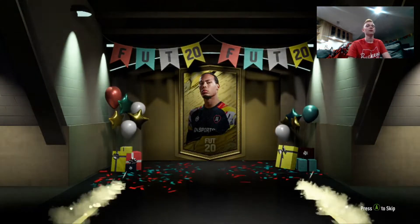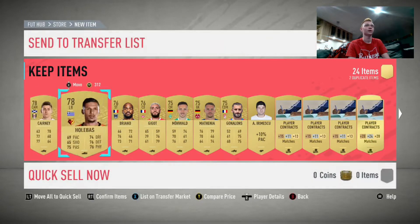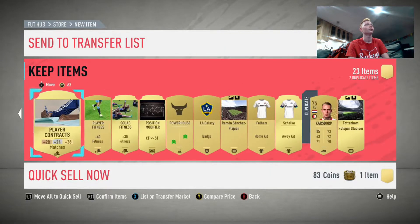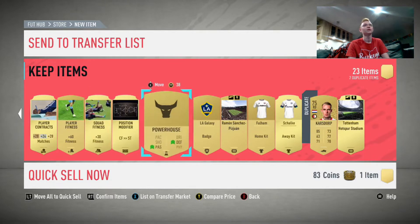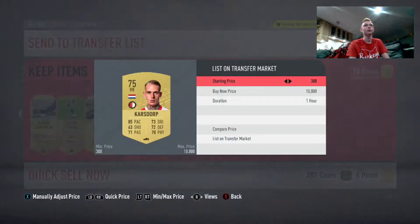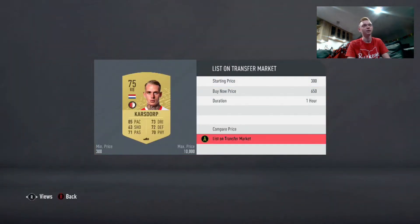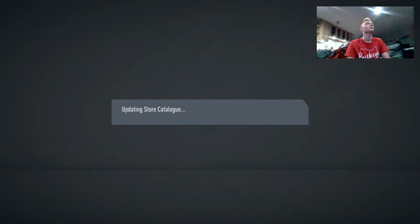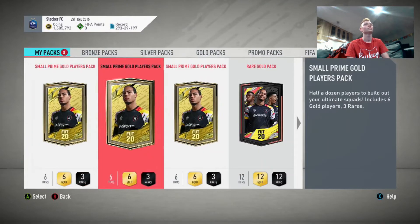Let's keep it going here. No rare player in that one. No rare gold. Was that a Jumbo Gold pack? Yeah it was. We get a lot of good League SBC players there though, which is really nice. We're going to be able to keep grinding those, which is making us a ton of packs and coins. We've been packing tons of walkouts from those. If you didn't see my League SBC video, go check it out — we packed two walkouts and I showed you how to grind the League SBCs. Let's see, we got some small Prime Gold players packs here.